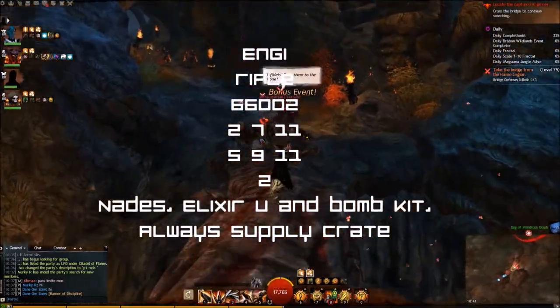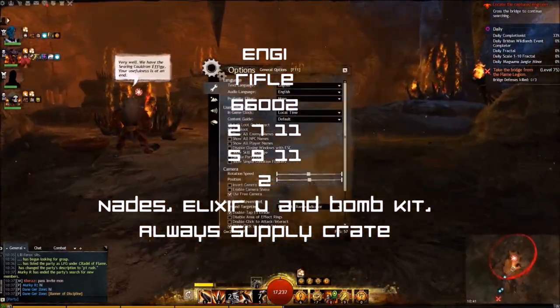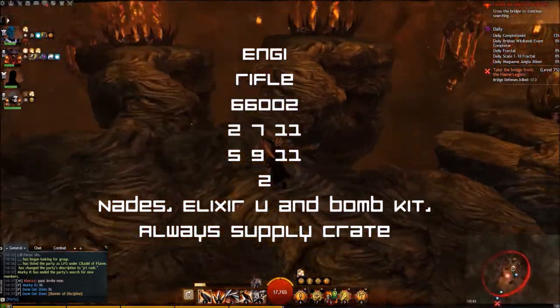Engineer — you want to take a Rifle. Traits: 6/6/0/0/2, 2/7/1, 5/9/1/1, 2. Utilities: Nade Kit, Elixir U, Bomb Kit and Supply Crate.